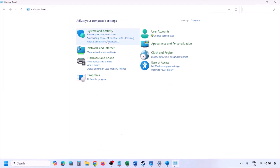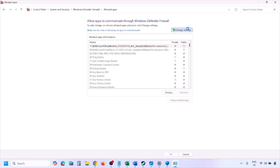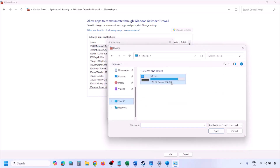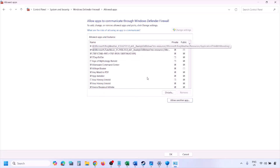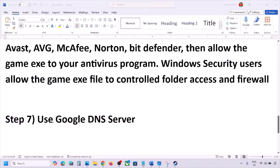You can do the same in Windows Firewall. Type Control Panel in the Windows search box, go to System and Security, then Windows Defender Firewall. Click Allow an App or Feature Through Windows Defender Firewall, click Change Settings, then Allow Another App. Click Browse, go to the game installation folder, select the game EXE file, click Open, then click Add, then click OK. Launch the game and check.